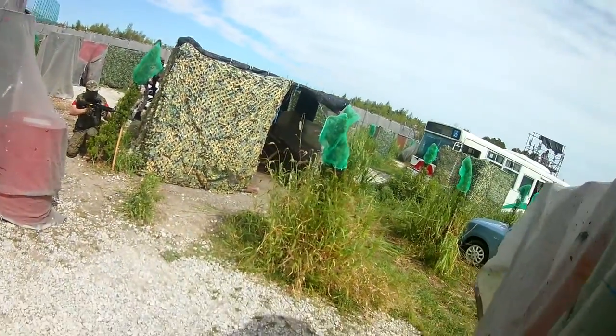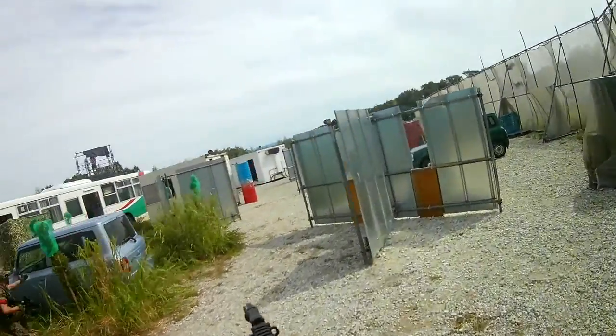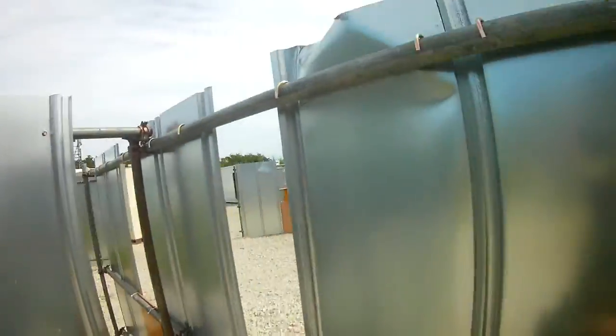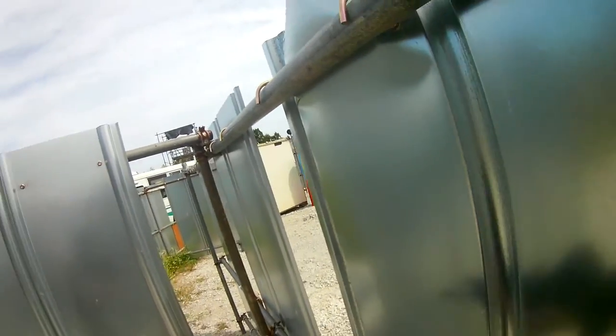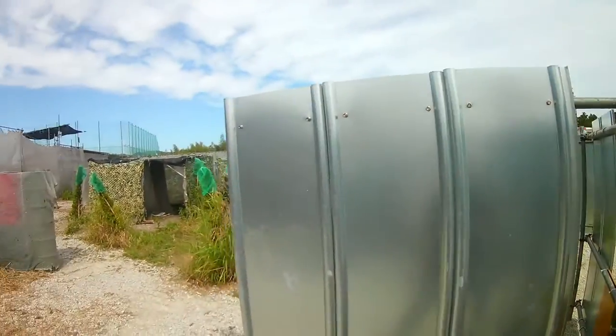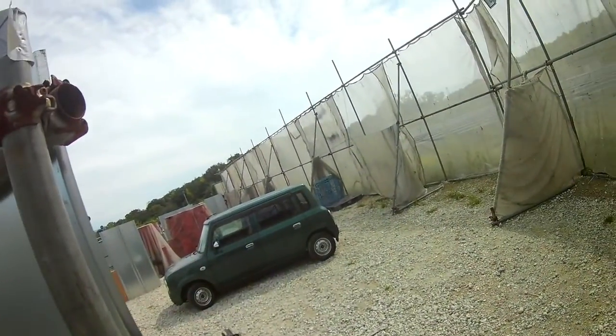Firstly, we started going round the right flank from our base, making our way to the yellow base which was right in front of us. To the left there is the bus. Unfortunately, since the goal was to control the bus, we had heavy resistance.